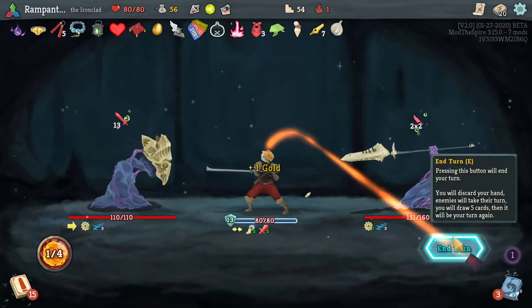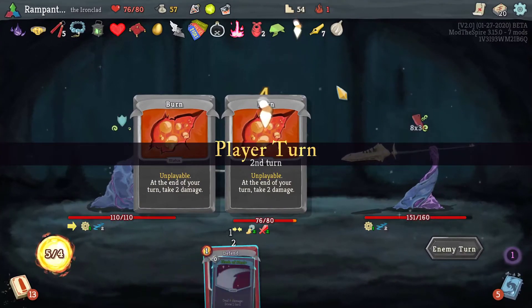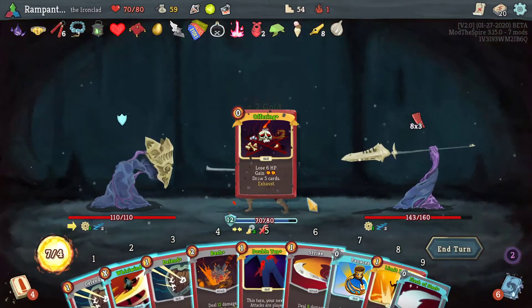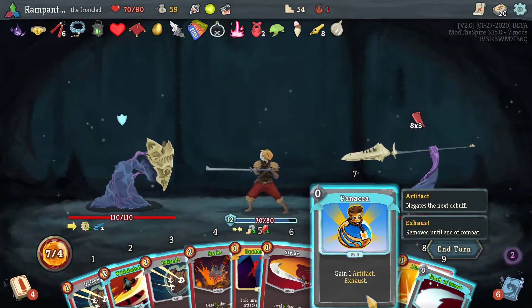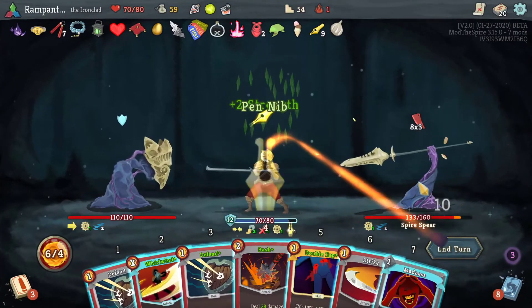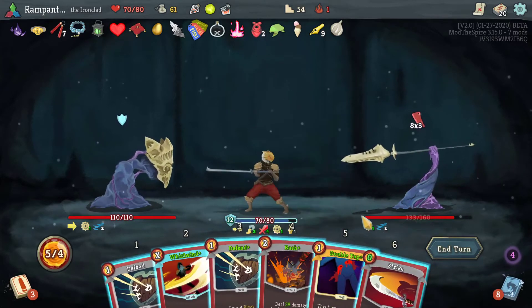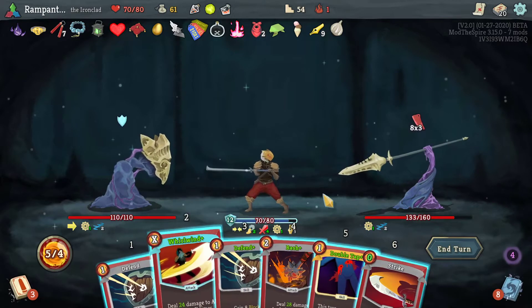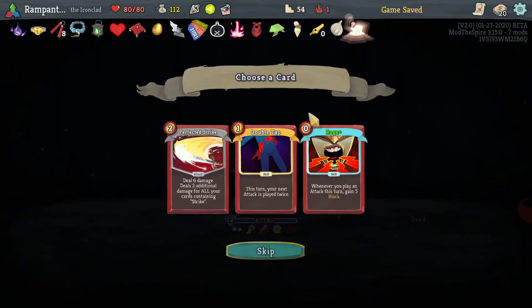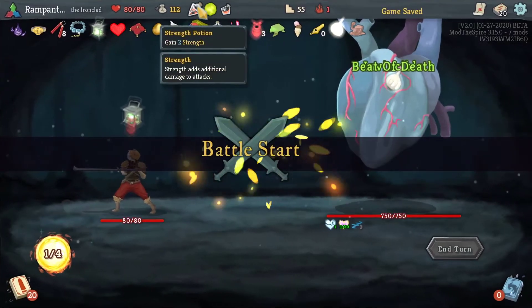That will reduce a little bit of damage. Now it didn't matter what the Madness hit there. I need to kill at least one of them as soon as possible without taking too much damage. Let's see what we get — new Flex, kind of bad. We'll play it though. Limit Break. I can tailor it to hit Double Tap, but there's no point — I'm not going to be Bashing here. I cannot get vulnerable on them; I would rather just Double Tap Whirlwind, which is going to do an insane amount of damage with Pen Nib.